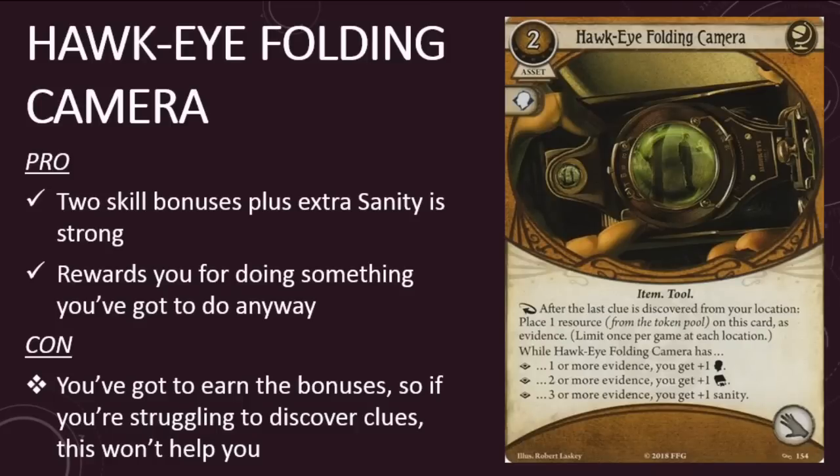The second seeker card in the pack is Hawkeye Folding Camera. It's a two-cost asset that has a willpower skill icon and the item and tool traits. It has the game text: response — after the last clue is discovered from your location, place one resource from the token pool on this card as evidence, limit once per game at each location. While Hawkeye Folding Camera has one or more evidence, you get plus one willpower. While it has two or more evidence, you get plus one intellect. And while it has three or more evidence, you get plus one sanity.